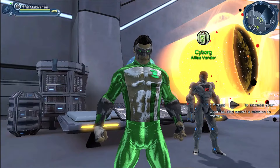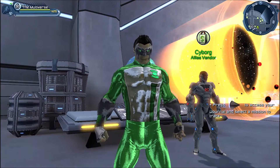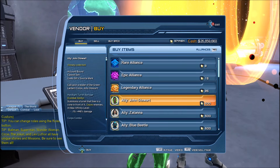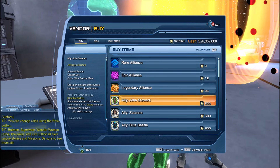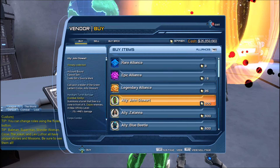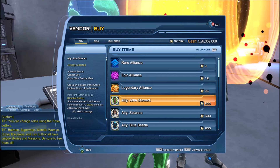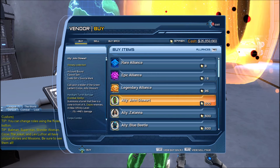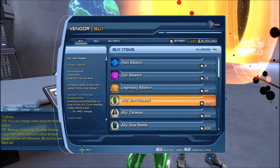Let us start with where you will be able to get the Jon Stewart ally. You will be able to get it from the Cyborg vendor for 500 source marks, and that pretty much means you will also be able to get it from the marketplace for 25 bucks. If you buy it from Cyborg, you buy it only for one character, as opposed to if you buy it on the marketplace, then you can redeem it for every single character on your account.